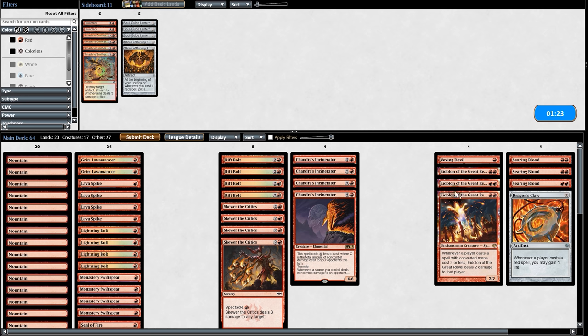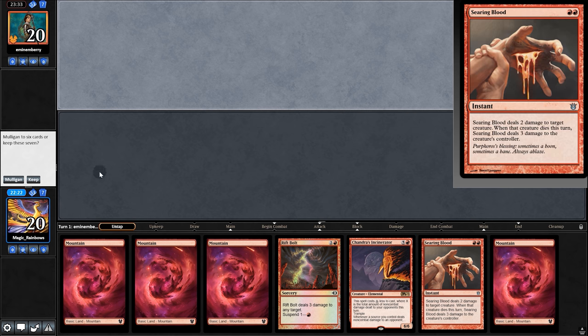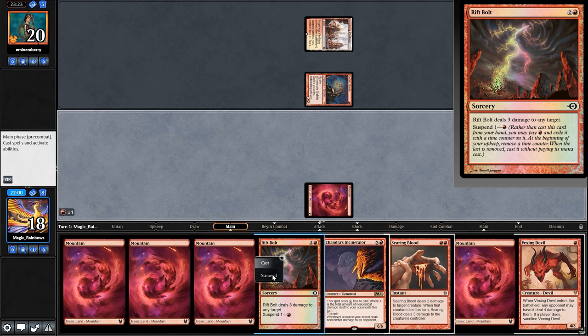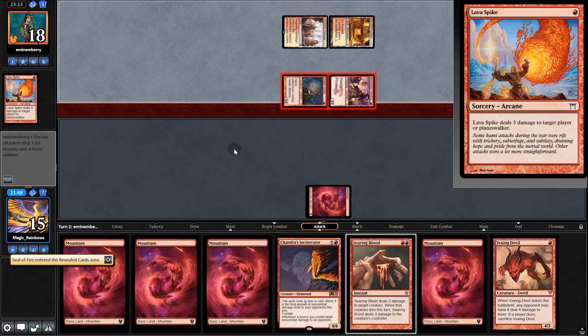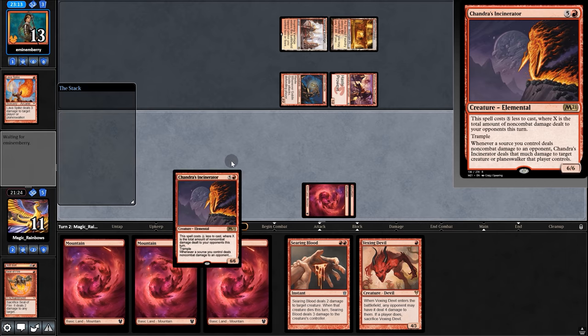Going into game two versus the red deck — we don't need the Mind Lines. We have Rift Bolt and Incinerator but no other burn spell besides the blood. Worth a shot. Play the Goblin Guide, get a land, and pull Vexing Devil. Suspend the Rift Bolt. They play Monastery, shock, and Lava Spike. We have Seal of Fire on top — three there, Seal, two more, and Incinerator.